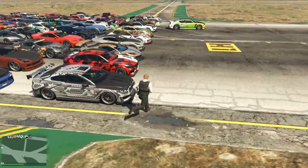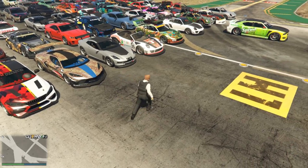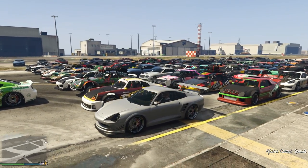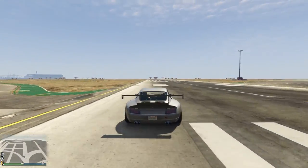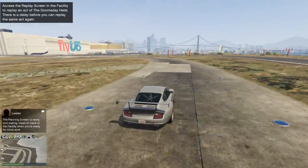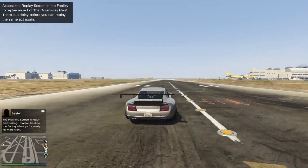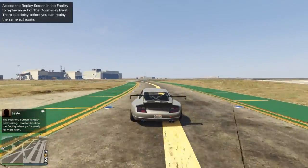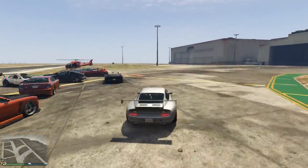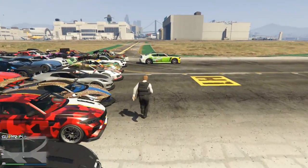Now we're done with the first list of vehicles and we move on to the second list, starting off with the Comet. The Comet costs $100,000 and for that price, it's actually a really good vehicle. Top speed of 119.5, it's got some really cool spoilers, and it's got a lap time of 1 minute 5 seconds. It's fast, really quick to acceleration, 46th place in top speed and 55th place in lap time. Not an incredibly fast vehicle overall, but it's a Comet — a vehicle that's been in the game since original release, and the fact that it's comparable with the majority of sports cars in GTA Online is honestly pretty surprising.